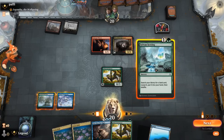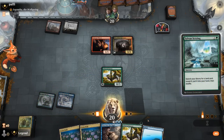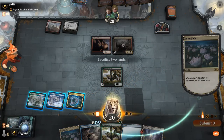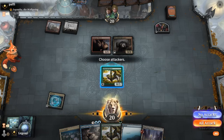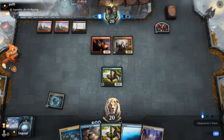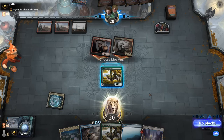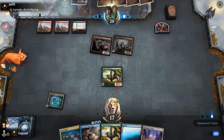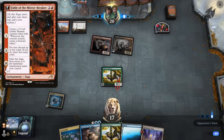Let's get Thespian Stage and run out a Lotus Field. Next turn we can play Stage, copy Lotus Field and still have a spare mana for Grazer. Pour Over the Pages is going to be a pretty effective spell getting to add a mana, draw three and discard. In the meantime Grazer can soak up a bit of damage.